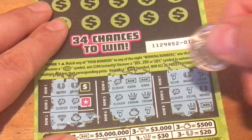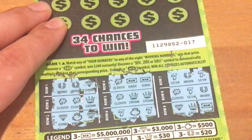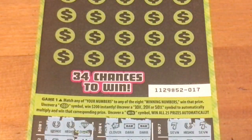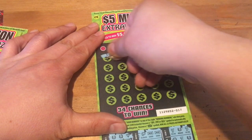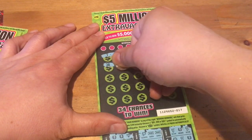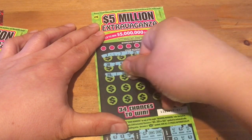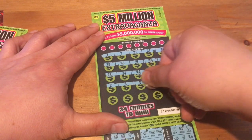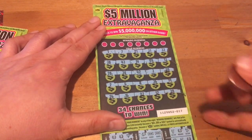Let's try the horseshoe first — that would be $30 if we got it. Nope. A clover would be $50 if we got that. Nah. So we're going to look and see if we can find a multiplier, or maybe the win all, or perhaps that $200 instant win symbol. I'm not even sure if I found a multiplier on this ticket. I know for a fact I have not found the auto 100 or the auto 200 on here. I don't think I found a single multiplier on this ticket yet.